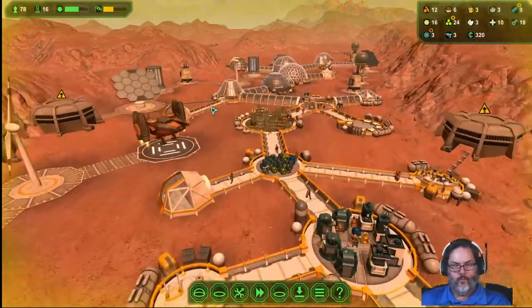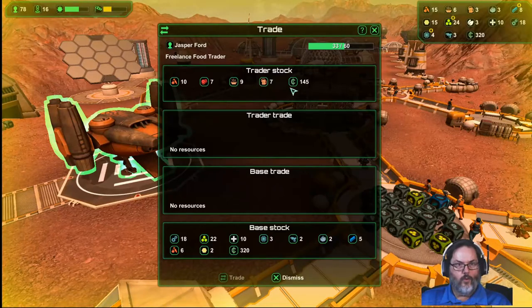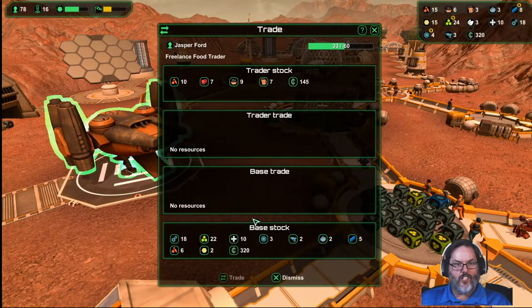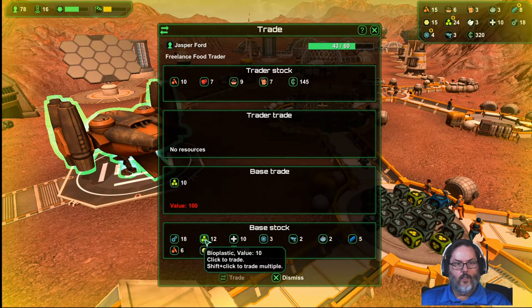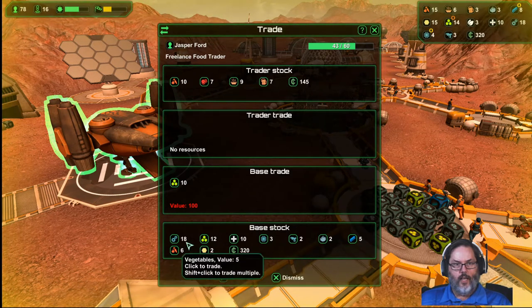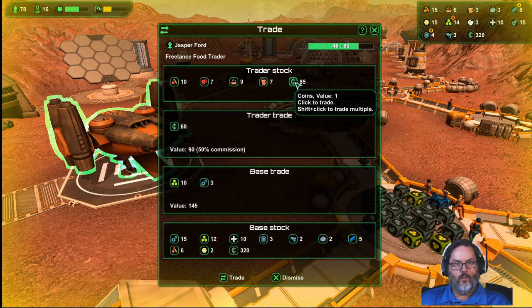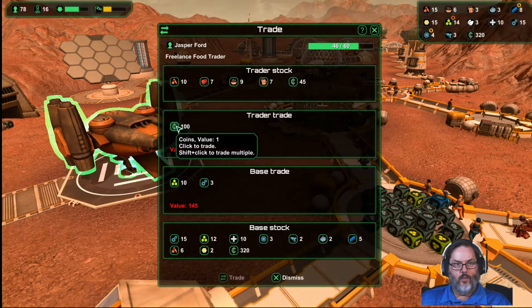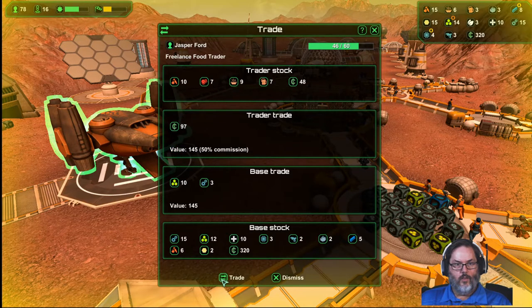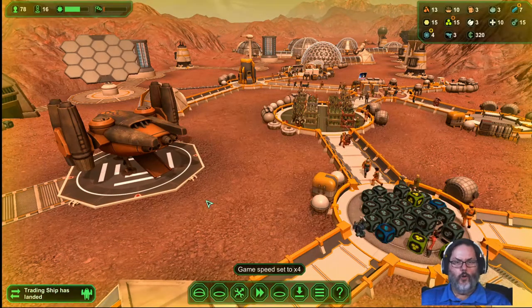Trading ship! 50 percent commission — I could probably live with that. Let's sell off 10 of those and try some spares. We'll see what happens. It's 50 percent so if it doesn't go through it won't hurt my feelings.